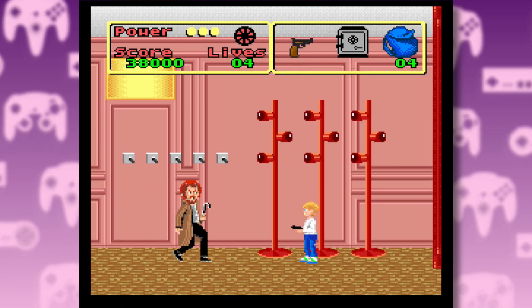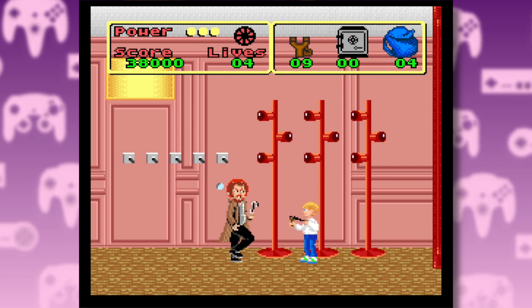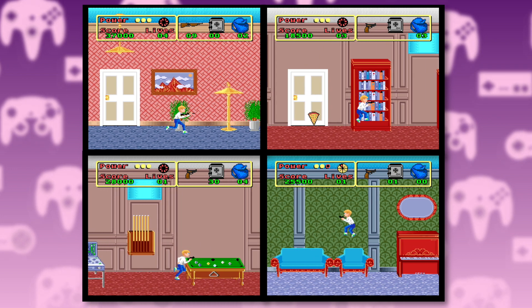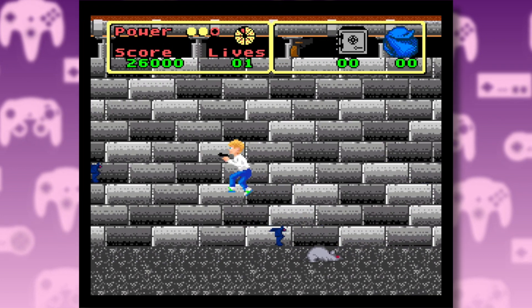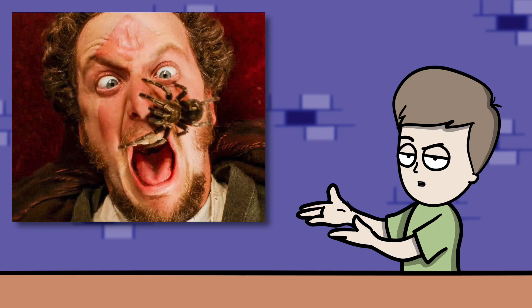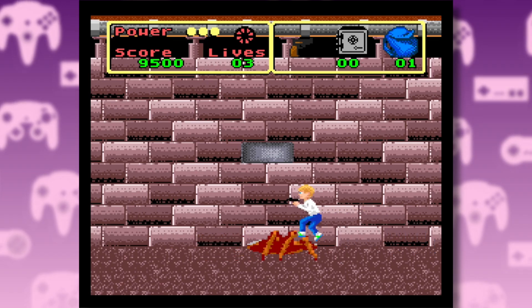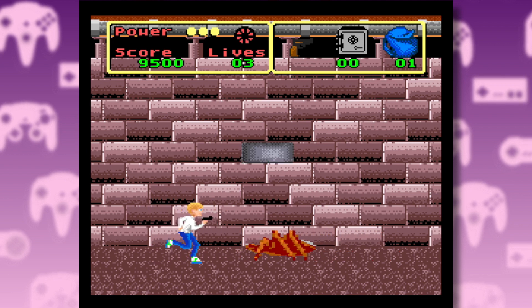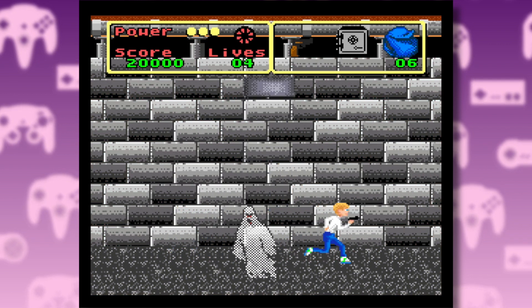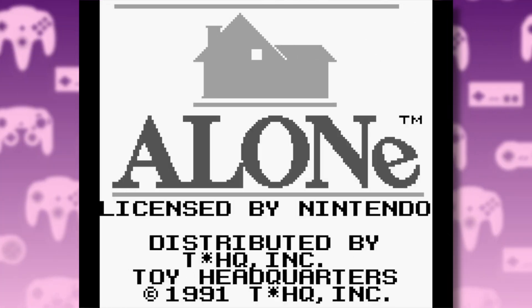Marv really is like the Terminator in this game. I'm throwing everything I've got at this guy and he just keeps going. So the game is broken up into four main sections and each ends with Kevin navigating the basement, which is always filled with all sorts of creepy crawlies. Remember the spider from the movie? He's back to take revenge and now he's four foot tall. And I don't remember Kevin taking on a ghost. Moving on and staying with Nintendo, we have the Game Boy version.